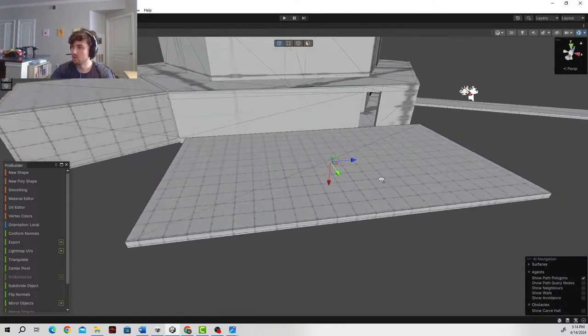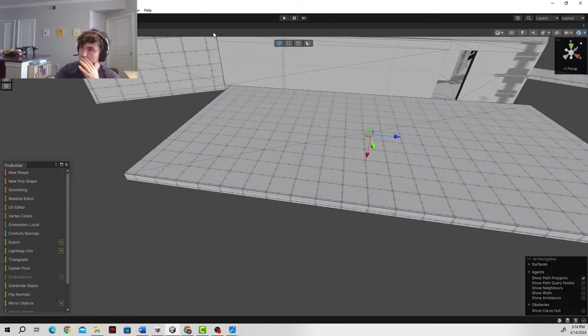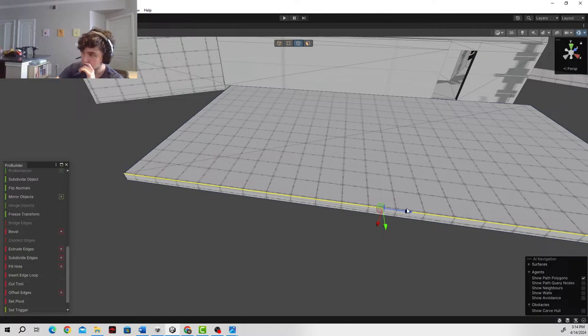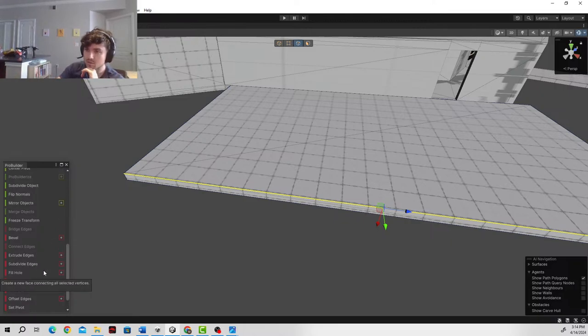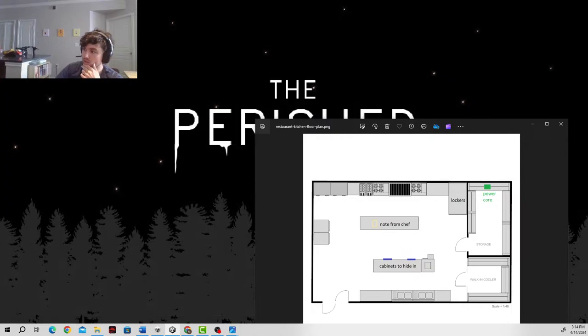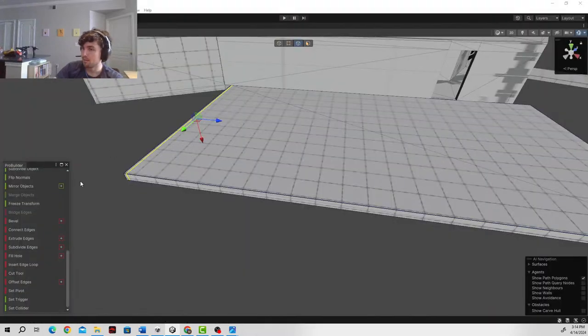What we want to do is grab the side edges. When you grab a horizontal edge like this, it's going to make a vertical line when you insert an edge loop. So we insert an edge loop, drag this over to the side, and we're going to make these walls. We'll also need to make some dividing walls for the storage room and the walk-in cooler. So let's grab this again — let's make the outer walls first.